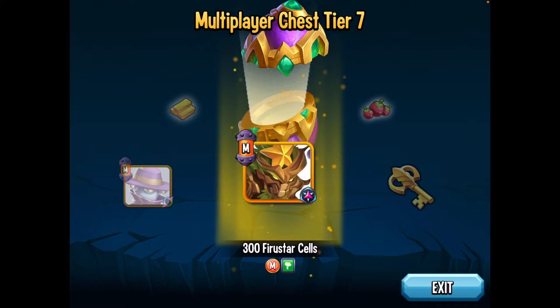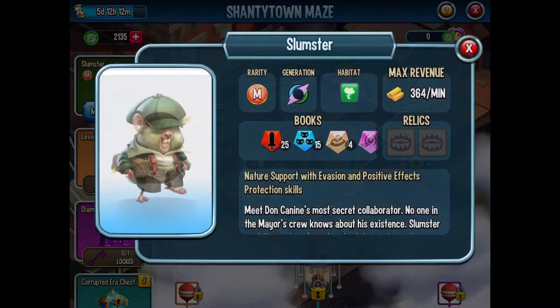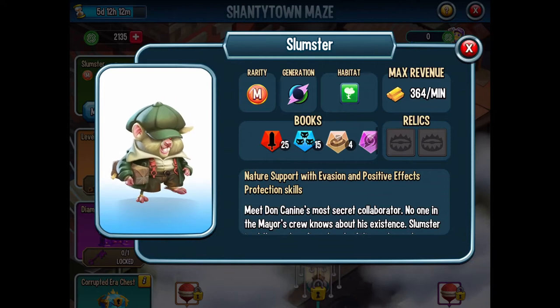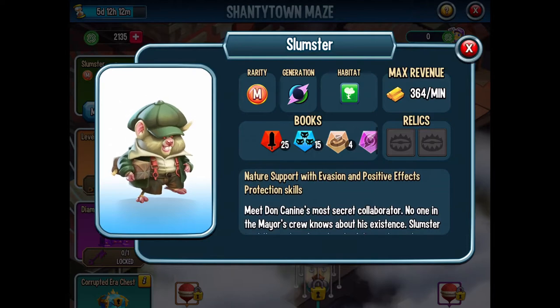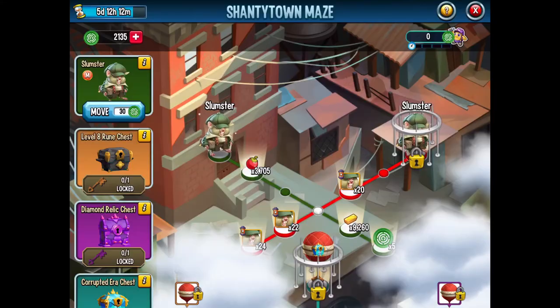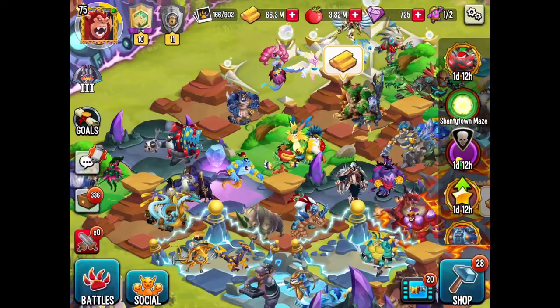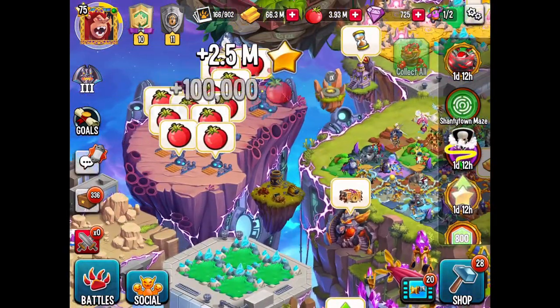Right now there's also a maze going on for Slumster. I hope you guys can get that because it's a really good monster. Slumster is a nature support with evasion, positive effects, protection, and I'm pretty sure he has a dodge area as well. This is a monster you should not miss out on.